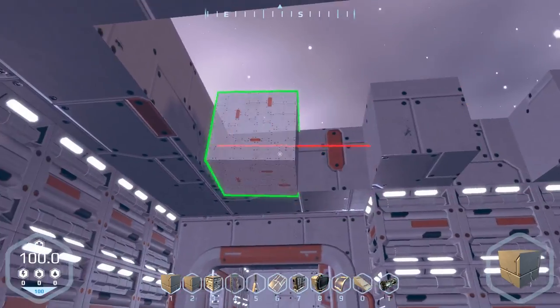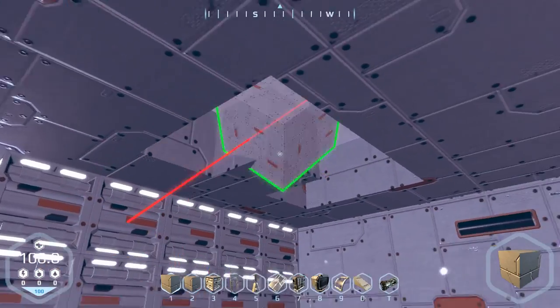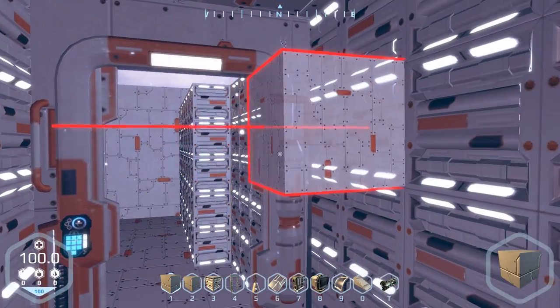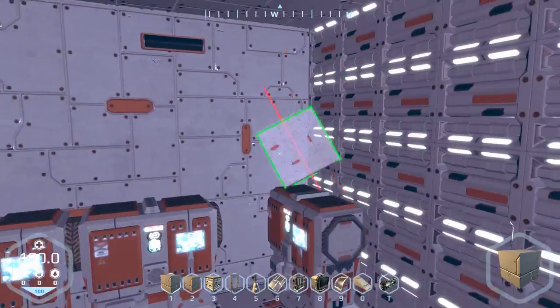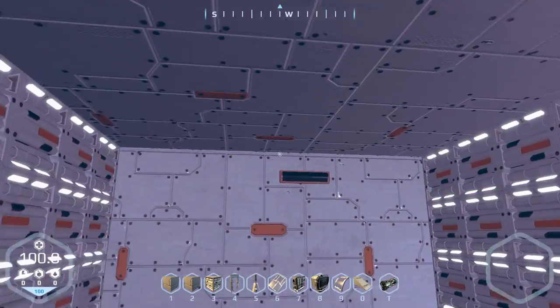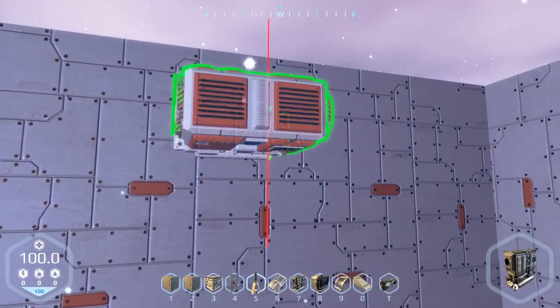Okay a few more blocks, although it's getting a bit darker. Do we have a light here? We should have a light here. It's actually not that dark. It's fine — I still want this roof, I'm definitely gonna have it.